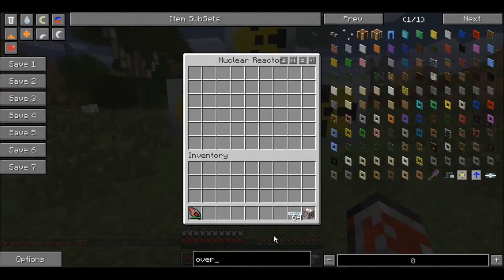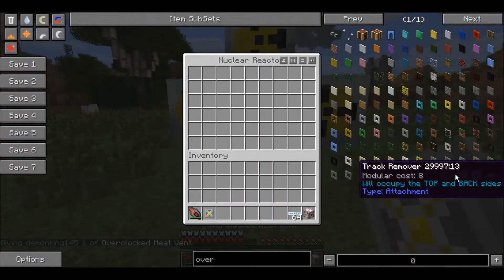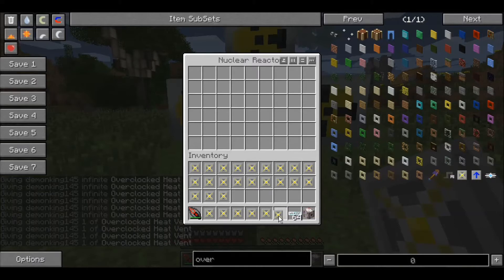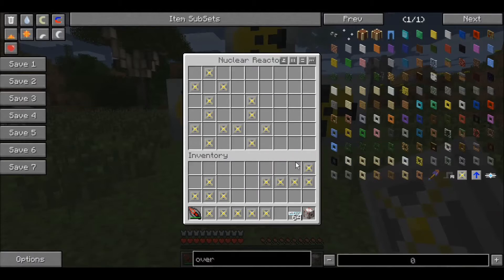Now we have this big chest. You're gonna want to search for overclocked heat vents - you need 24 of these. You're gonna put them in a plus pattern: here, here, here, and here.